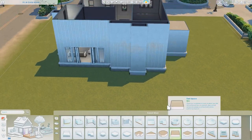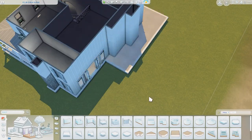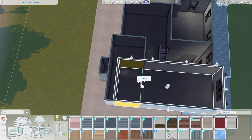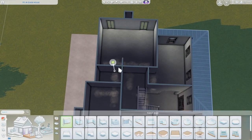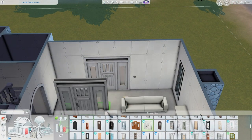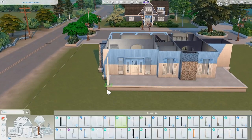At the back of the build I wanted another porch — I think that's very important for a modern farmhouse. I also recreated a little seating area with an outdoor fireplace, like I did in the CC version, as a nice hangout spot for your sims.